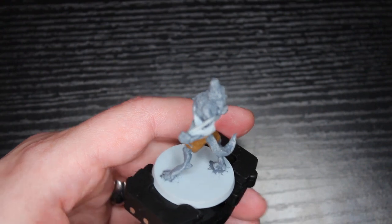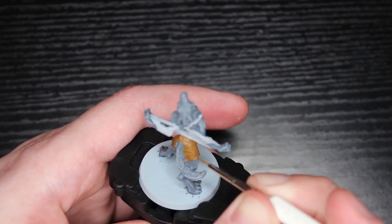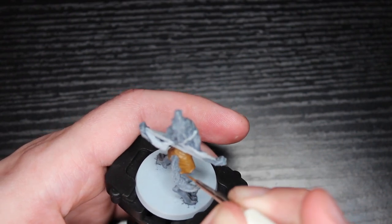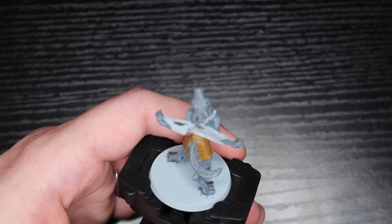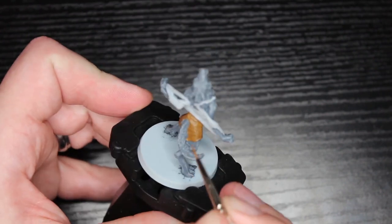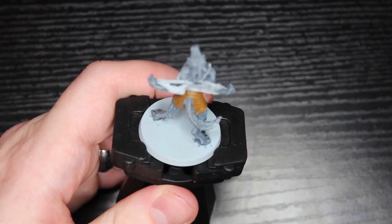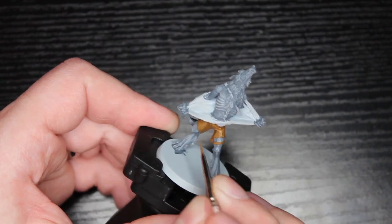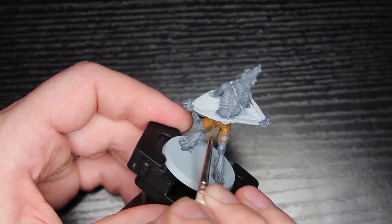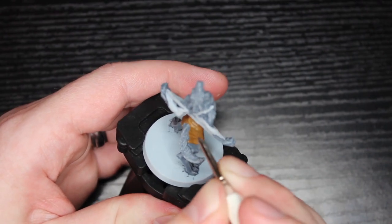I'm going to keep turning the miniature around and loop back through now that my paint has dried on the other end. This is the second coat - the exact same paint, no more white added yet, so this is not really a second highlight but just another layer. All of these paints are semi-translucent, so as you build up layers it does get brighter and brighter even without changing the paint.